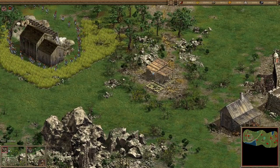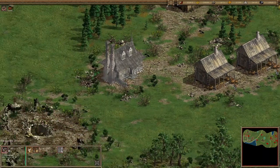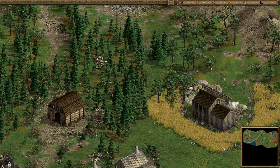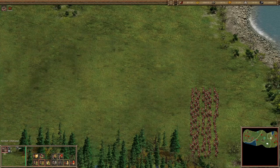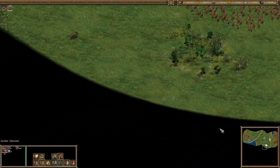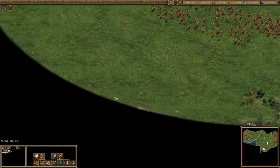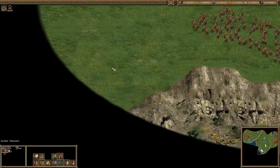Let's upgrade these a little bit — the farms too — and get that food going. Since we have a bunch of natives now, let's use them and destroy the forts. There are some natives there, but let's just ignore them.